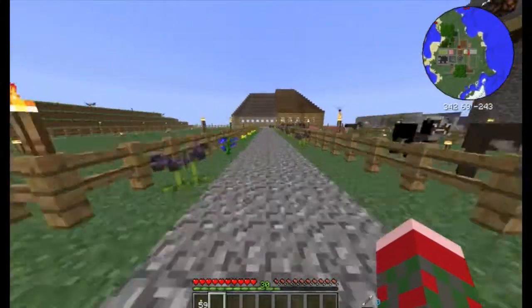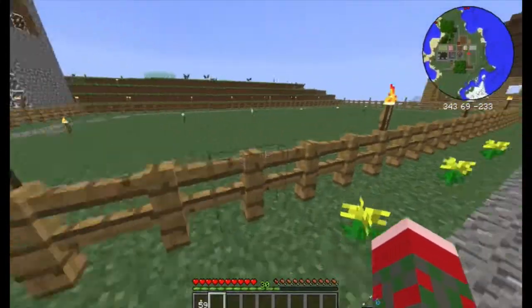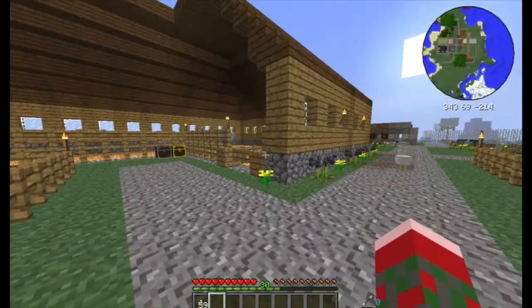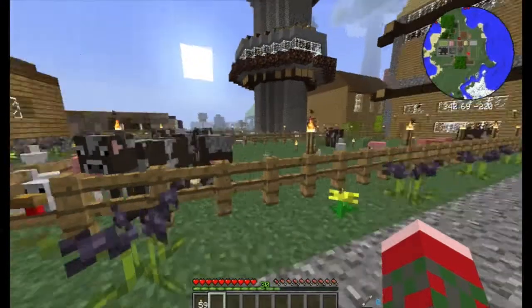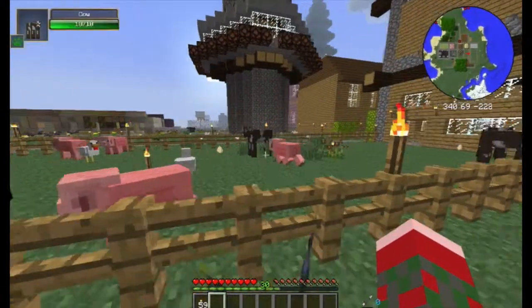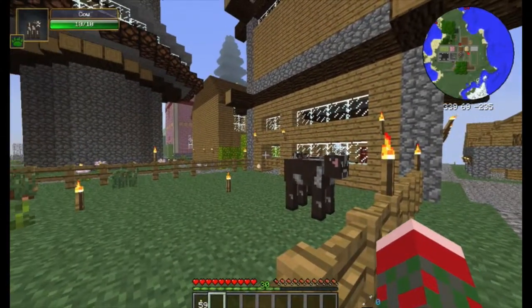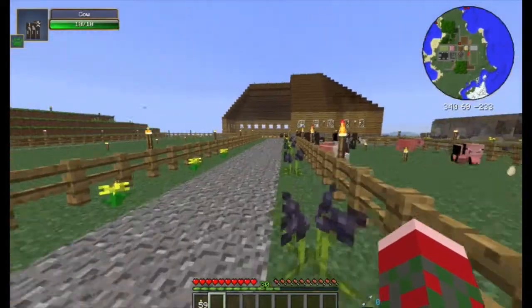Just past the forge is our track, where we will eventually be having episodes on horses and chocobos. On our right is our animal farm — just normal vanilla neutral mobs — connected by a door to our biology lab, which will be very useful in the future.